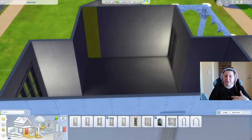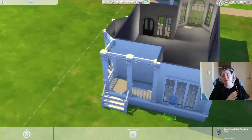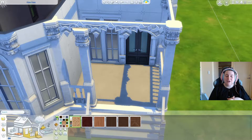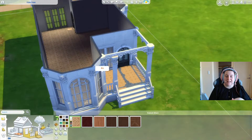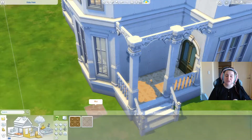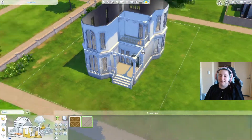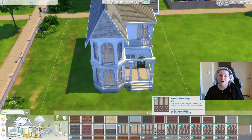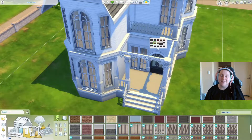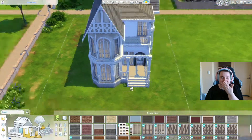Unfortunately the swatch I went with on the door has a dirty glass look which I'm not really into, but it's workable. We started with a pale wood tone flooring but changed it to a middle brown, which works so much better. I went in with this beautiful wallpaper from Get Together — I absolutely loved it.